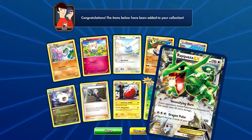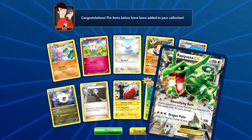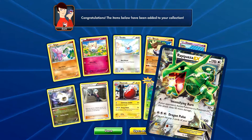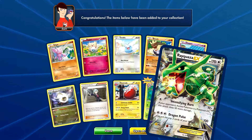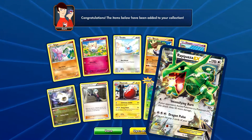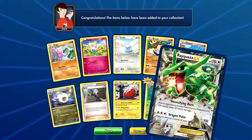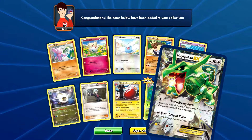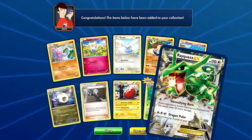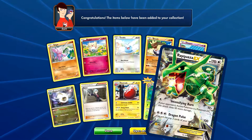So you can do 60 damage — or 80 damage with a Muscle Band — in the first turn, which can almost knock out a newer EX. And Dragon Pulse does 100 damage but discards the top three cards of your deck. That's not a great ability, but it may be good in a Ninth March deck. Whatever it is, it's a Rayquaza EX — an awesome pull!